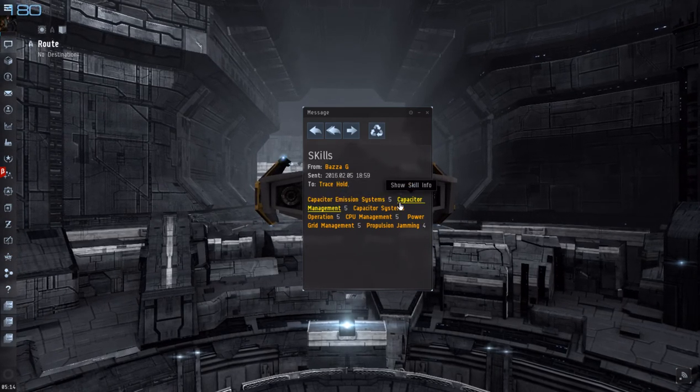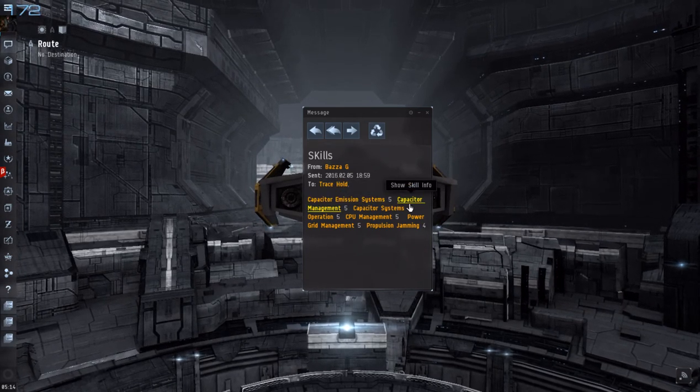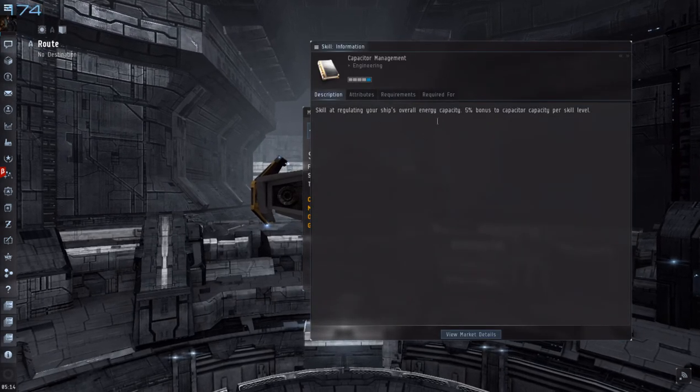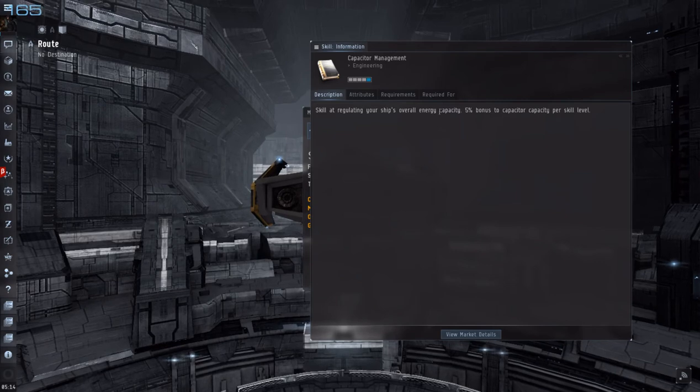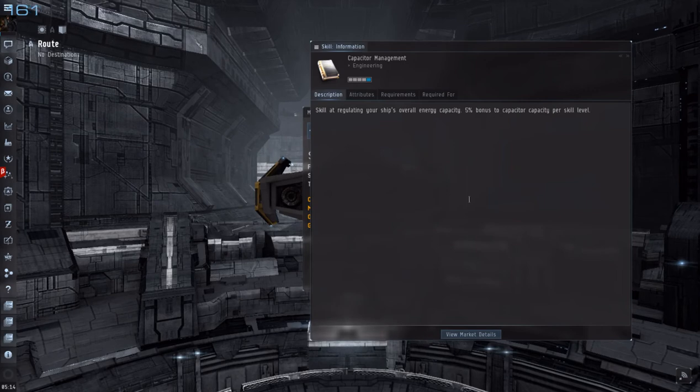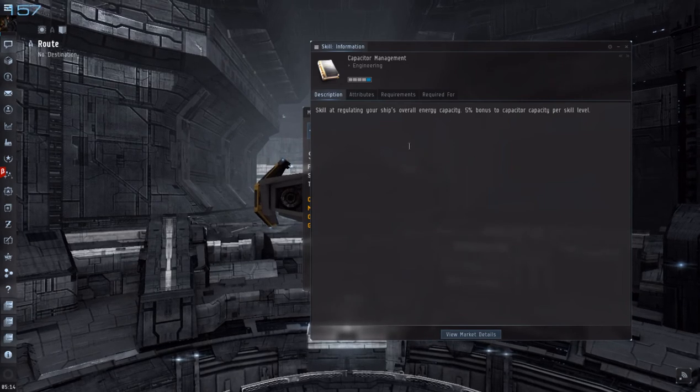Capacitor Management regulates the ship's overall energy capacity, and it gives you a 5% bonus to the capacitor per skill level. Mine is at 4 at the moment.